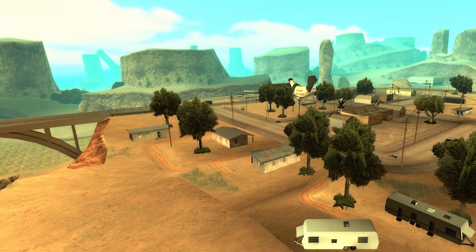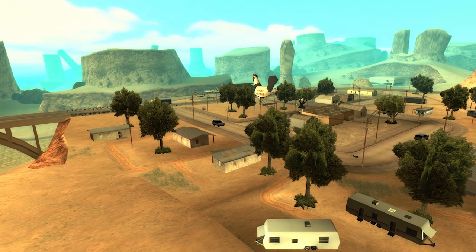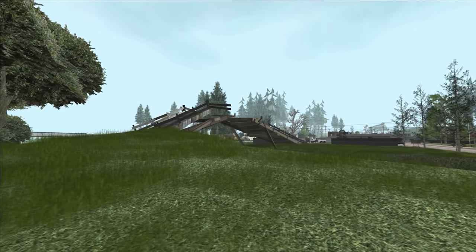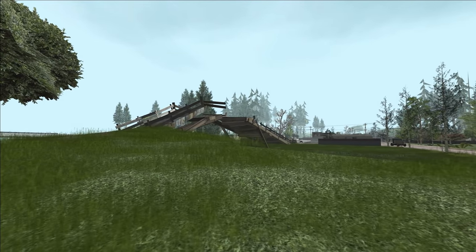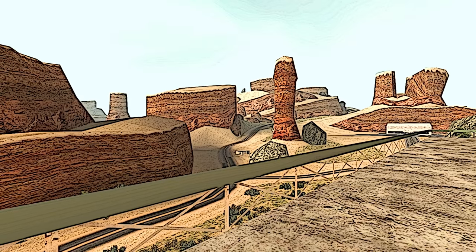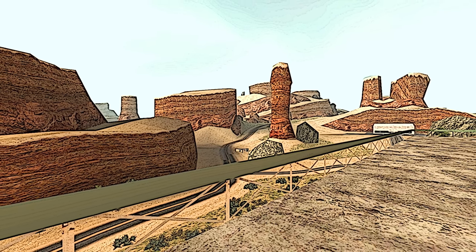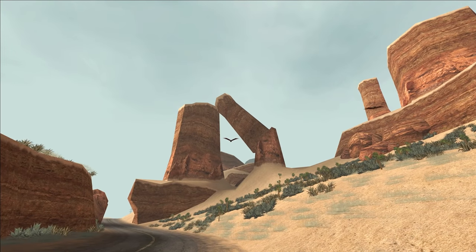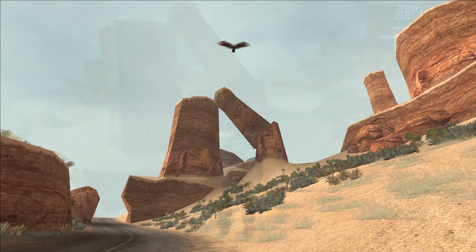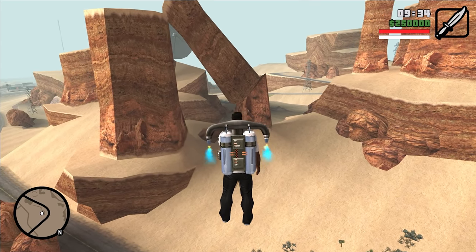Interestingly, reporter Richard Burns mentions in the first report that bridges were damaged as a result of the earthquake. Unfortunately, we do not know exactly which bridges are meant, but one of them may be the one at Palomino Creek. Another example of a place hit by this cataclysm is a rock formation in Bone County. We can see that one of the rocks was broken in half, and one of the halves did not fall to the ground but only rested against another rock formation that remained intact.